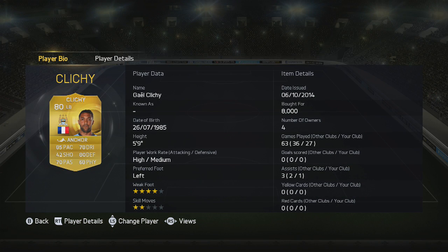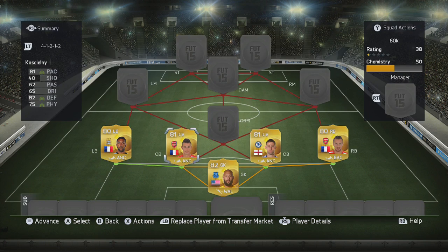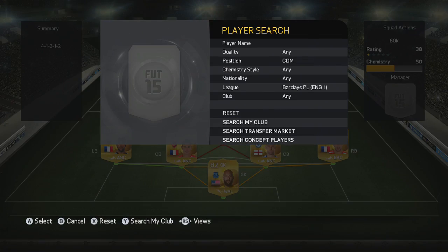At left back, we've gone for Clichy. Wanted that little bit of extra pace at left back. Still not the best defensively, but pace is vital when you're catching those wingers.